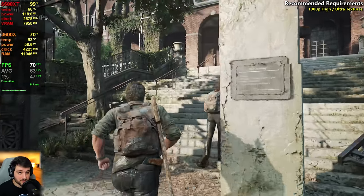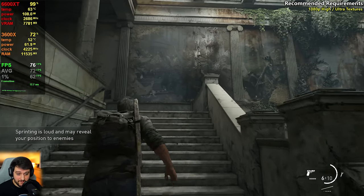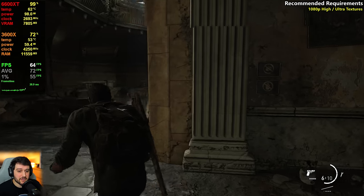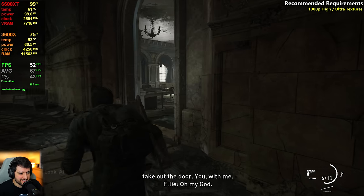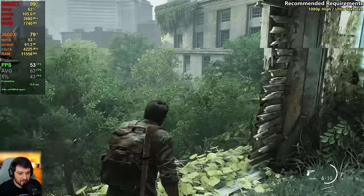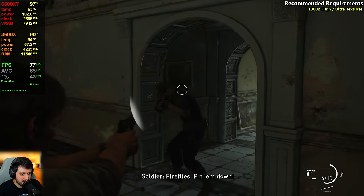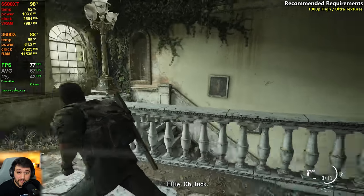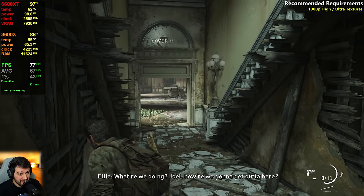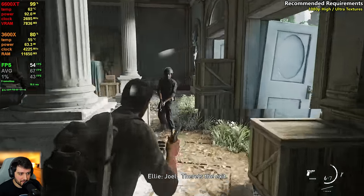If you have an overclocked version of a 6600 XT it will run even better, dipping less into the 50s. There is still FSR support if you require higher FPS, though at 1080p quality FSR isn't the prettiest. I'd stick with the current settings — they feel smooth enough for this type of game. It only dips into the lower 50s at the most intensive areas, and VRAM usage is very high but it's not spilling into RAM. They've fixed the VRAM problems this game originally had.